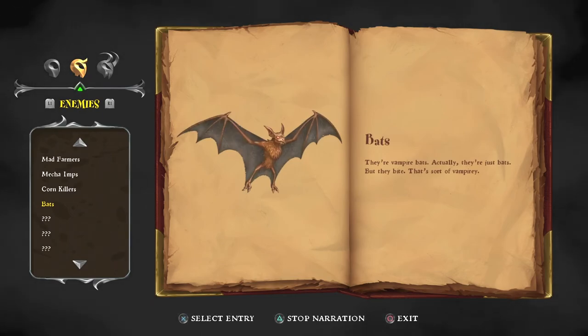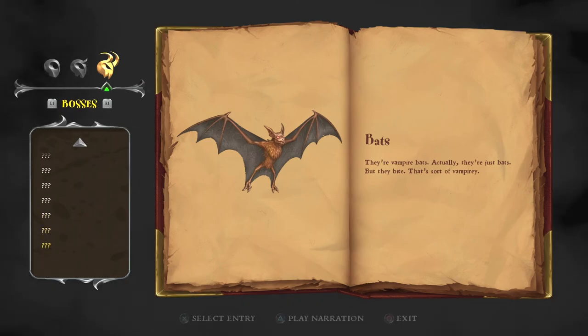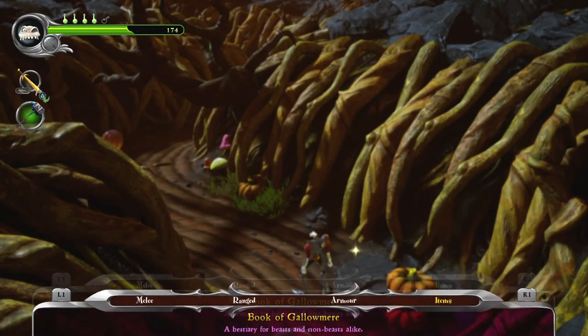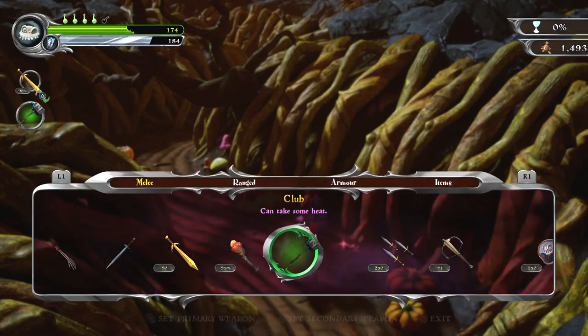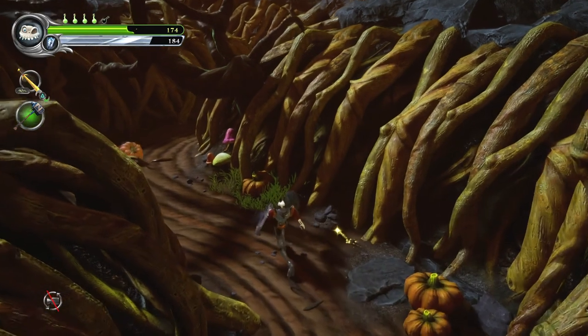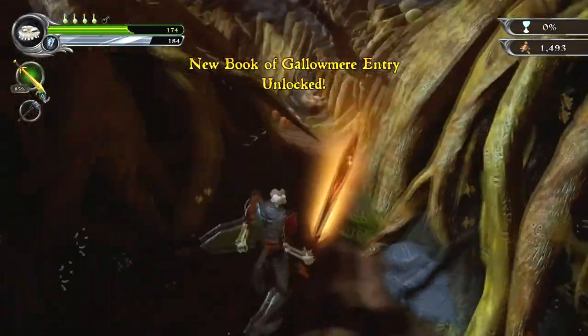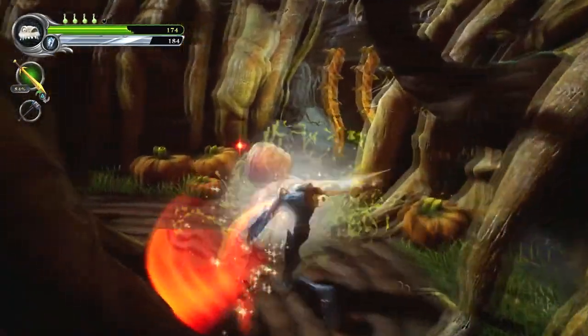They're vampire bats. Actually, they're just bats, but they bite — that sort of vampire. Kind of vampire-y, I suppose. I'll let you have this one, Mrs. Narrator. Anyway, Sir Dan, we do have the new enchanted sword. I guess we'll use it. No reason not using it. Come on then, savage pumpkins.